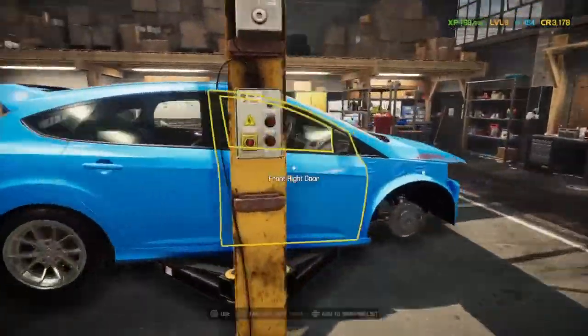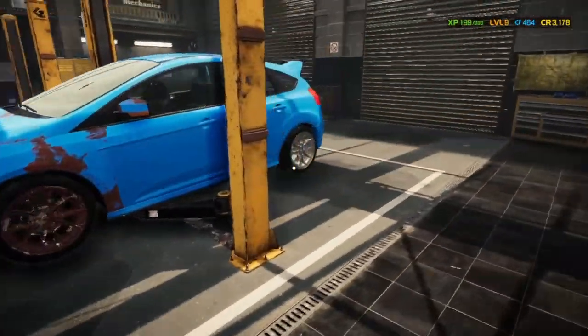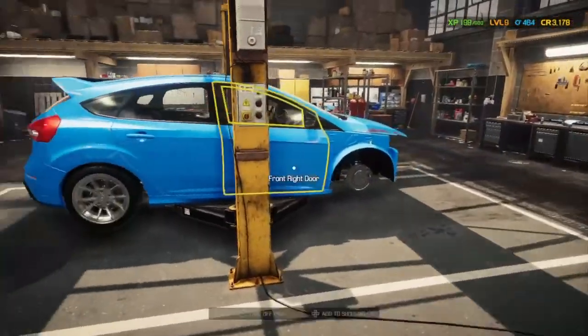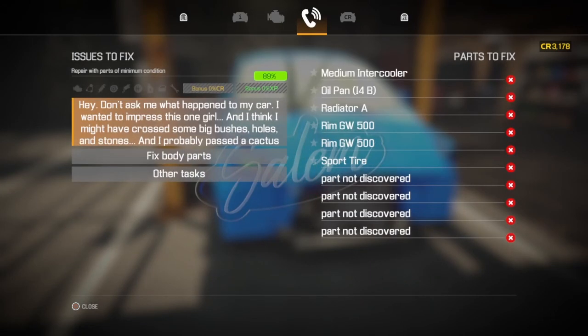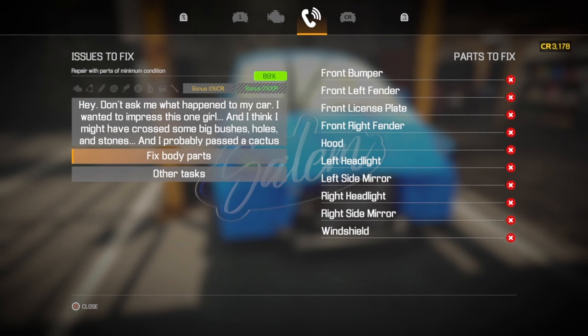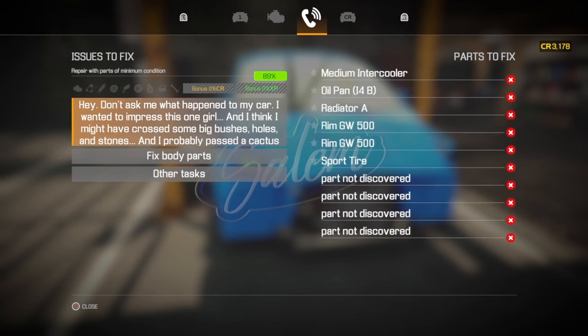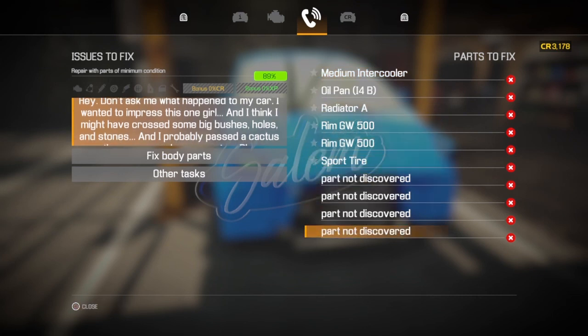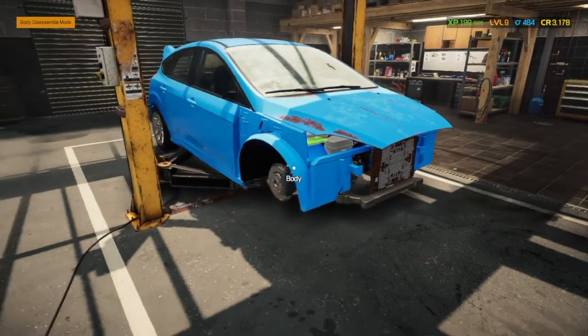We need: front bumper, front fender, license plate, front right fender, hood, left headlight, right side mirror, left side mirror, right headlight, and windshield. Also need to change the coolant and refill the washer fluid. We need a tire, a couple of rims, radiator, oil pan, and an intercooler.